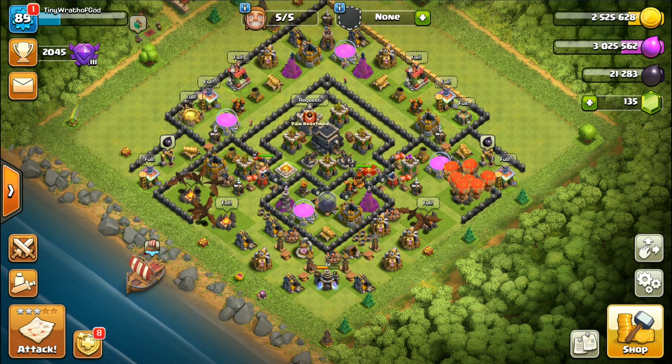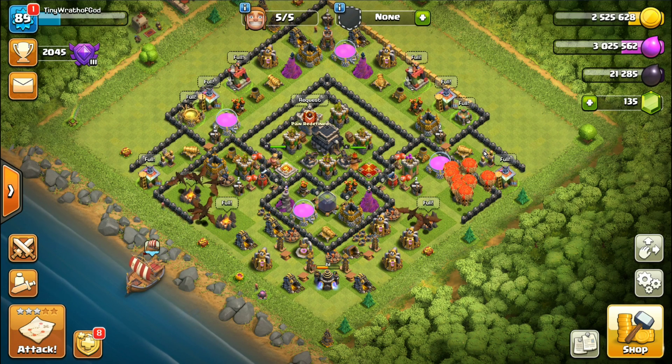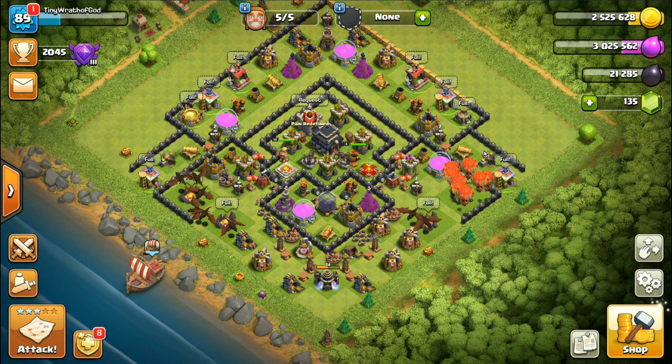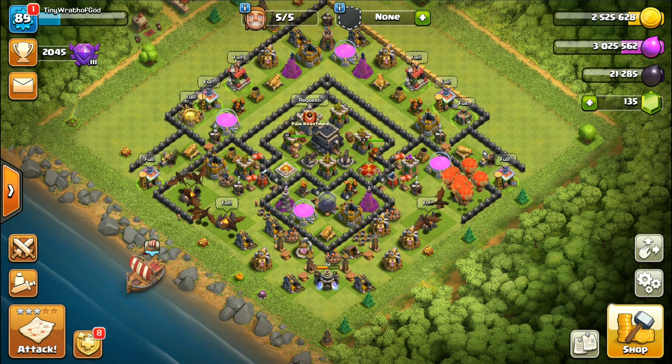What's going on peeps, it's Wrath here hanging out today playing some more Clash of Clans. We're on the Town Hall 9 account, the baby Town Hall 9 with our hot level 4 Archer Queen. Today we're gonna try some dragons at Town Hall 9.